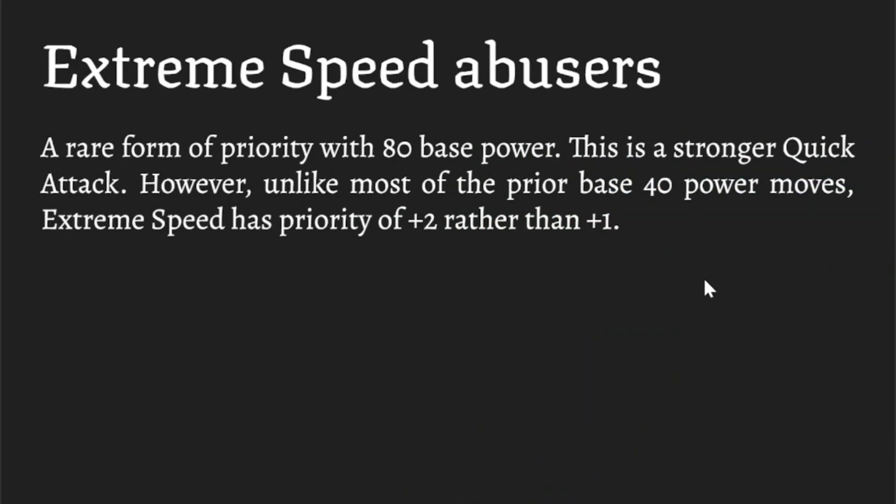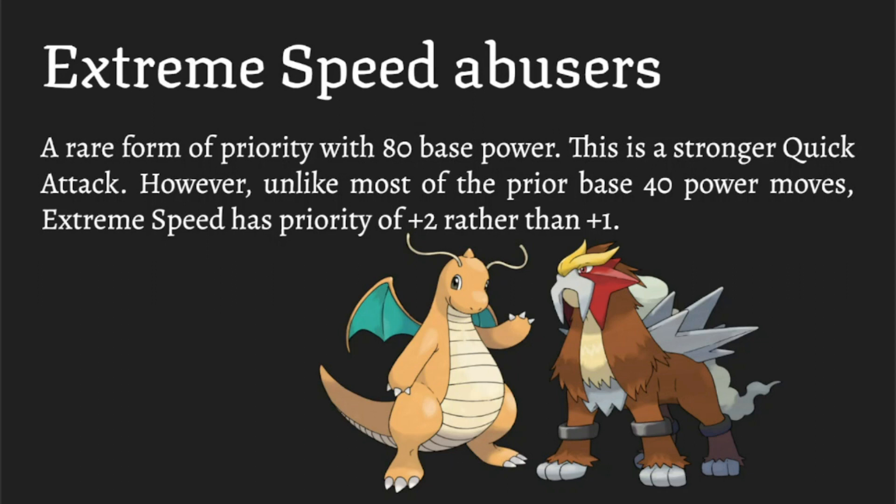Moving on to Extreme Speed: Extreme Speed is 80 base power with no gimmicks — raw 80 base power. The only thing is it's exclusive to a few Pokemon, including Dragonite, Zygarde, Arcanine, and a couple others. It's 80 base power and it's plus two priority with no drawback, so it'll come out before most other priority moves, which is kind of insane.